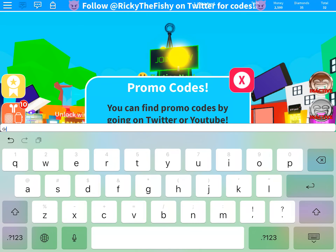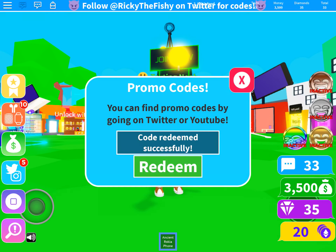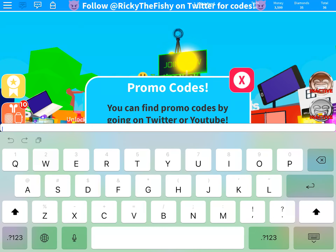Next code is G-R-I-N-N-I-N-G, and then E-M-O-J-I. Grinning emoji. What did happen? What did I do? I don't know what happened. It just says I got something. 35 diamond. Text is something.